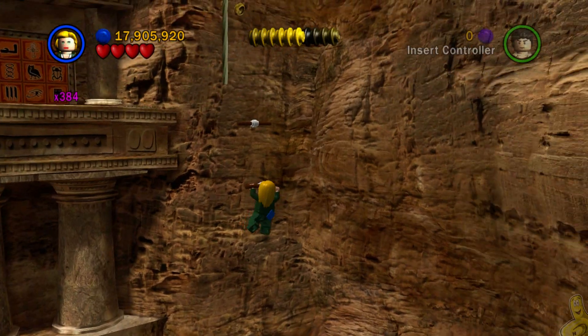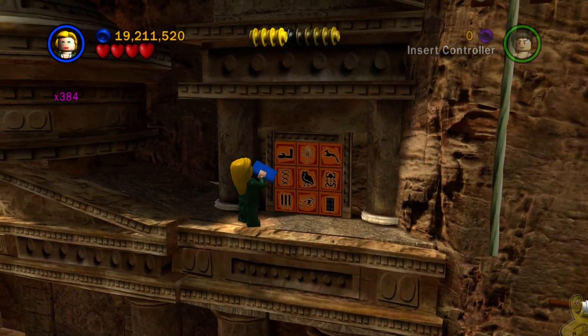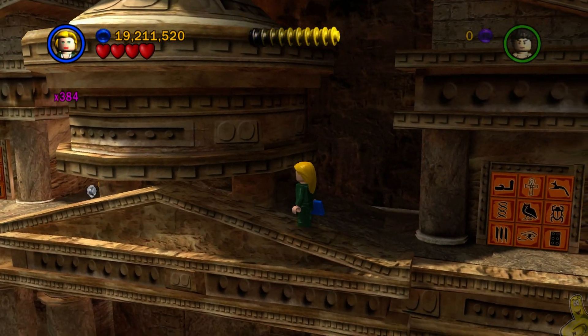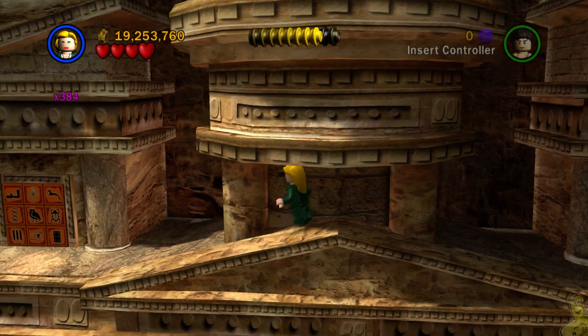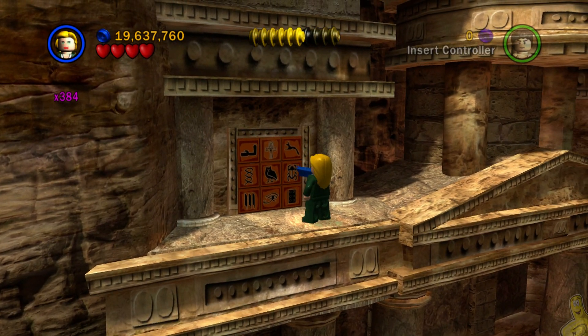We now have the red brick and a mini kit. You can dig up that statue to build a spot to jump up onto, but you can actually use the female character to get up top no problem. I jumped up there and used the academic ability to solve the first of two hieroglyphic puzzles. Make your way to the far left side grabbing studs along the way - match it up, it's kind of like connect the dots.